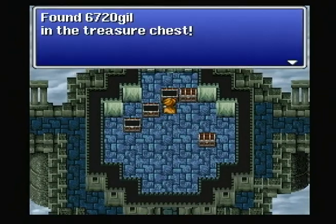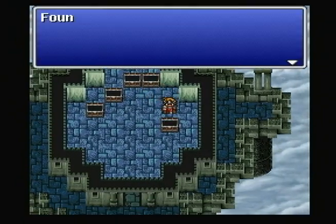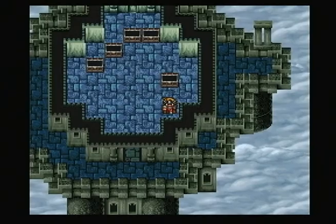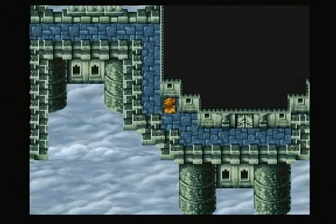Protect Ring — we already have all those that we need. Healing Helm — we got another one of those. Okay, let's go back out of this room. We got two more to visit.